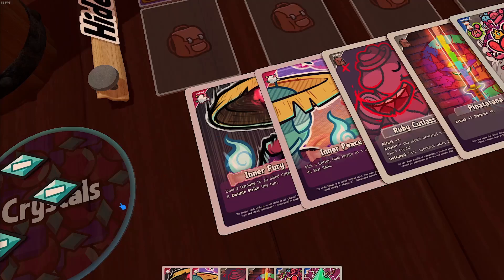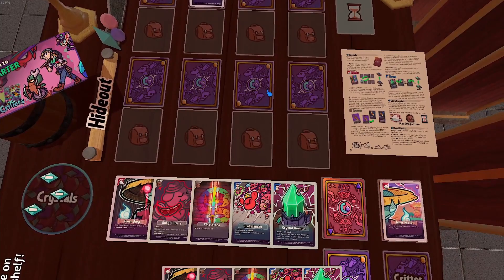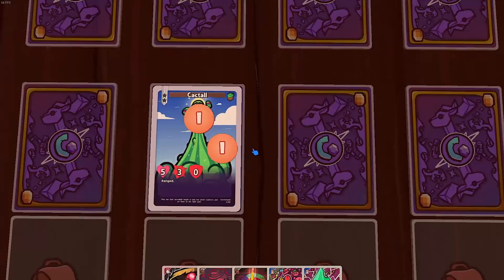Hijinks cards with a pink icon in the top left corner are by far the easiest to use. All you have to do is reveal it from your hand, read it out loud, put it in your discard, and do what it says. So Inner Peace here heals health to a critter equal to its star rank — I can heal Cactal here for 2 health.